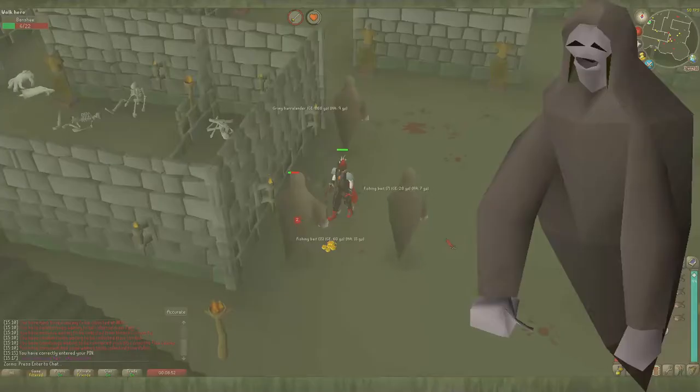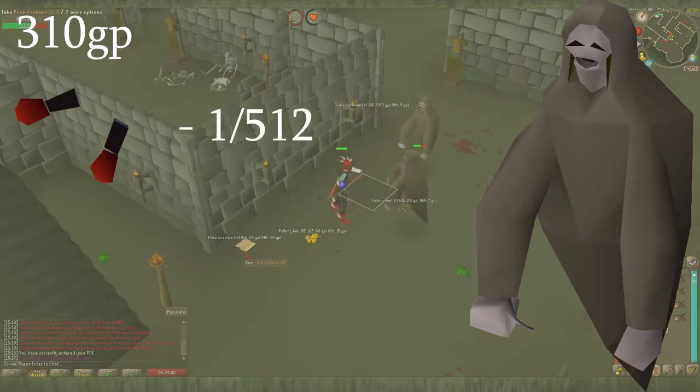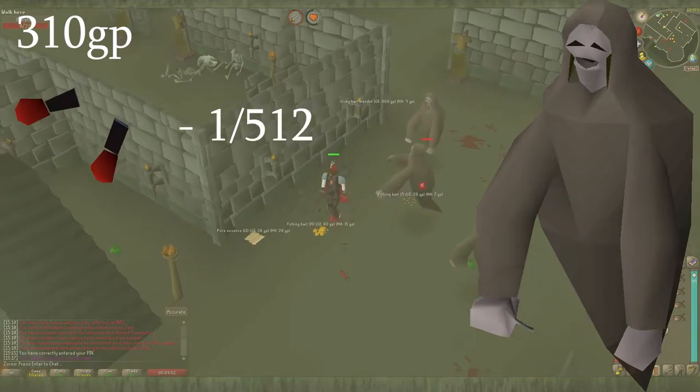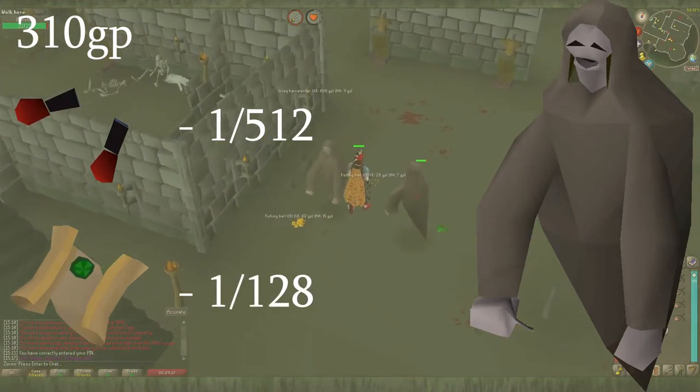The average kill is only worth about 310 GP — not a whole lot going on with these guys. They do drop dark mystic gloves at a rate of 1 in 512. They drop some runes and herbs, and they drop easy clue scrolls at a rate of 1 in 128.